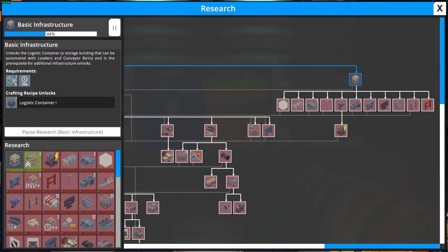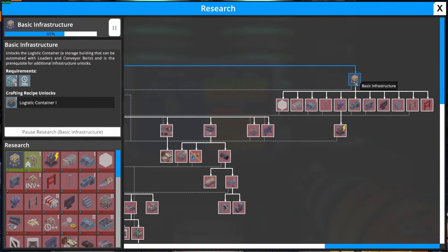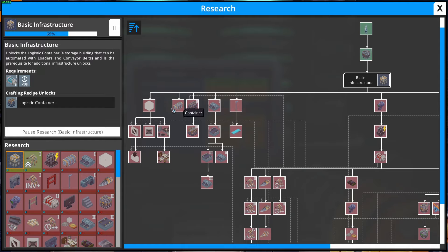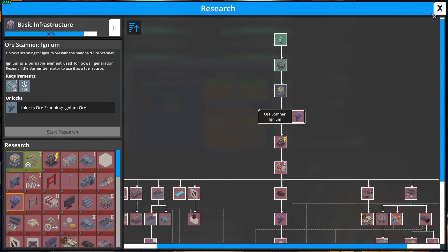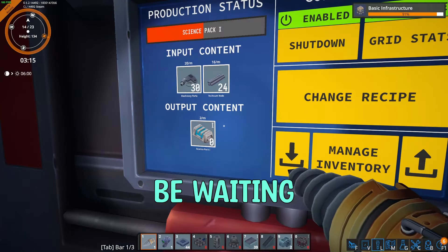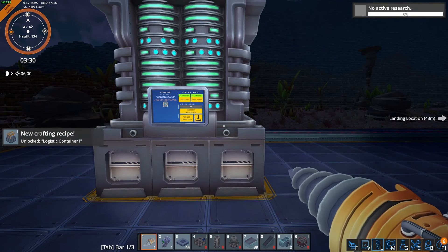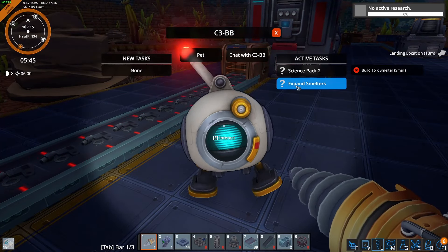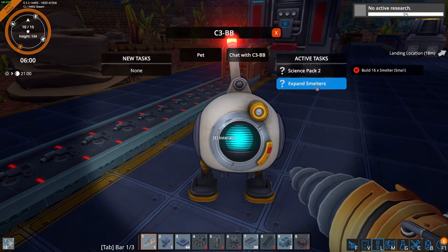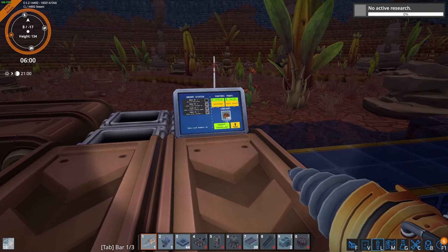We're going to craft two drone miners because we want one for each of the ore veins we've found. We'll craft two of those. As you can see it's automatically crafting the necessary parts because we have all the resources. We'll drop them in our hotbar for ease of access. We're going to place one here, and once we do I'll probably expand this a little bit and build another one over there later. We'll place our other miner down here and then go into the aspect of building power.